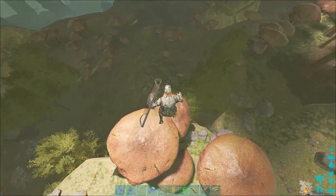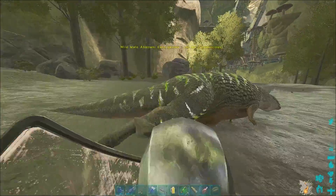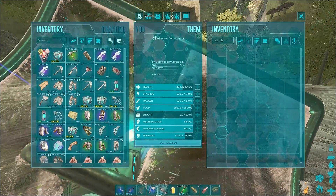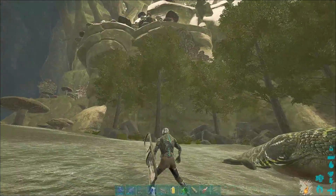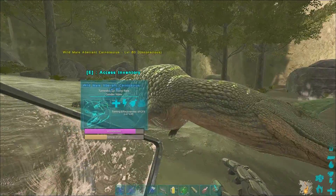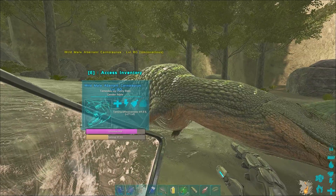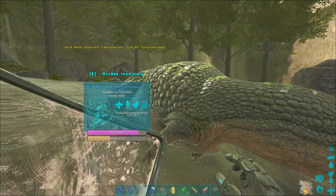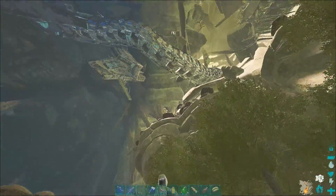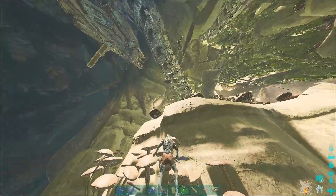We are just taming up another carno — these are pretty underrated, I really like them. I found a bunch of high-level dinos around the map, obviously left from raids, and I'm gonna need to take them out and try to get some of the loot they might have inside. Also, the glowtail cave, which is a super good spot for a base, looks like it's been raided, so we're gonna go check that out and see if we can find any leftover juice inside.